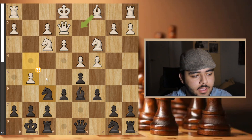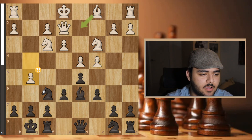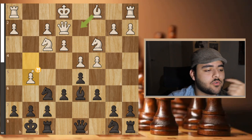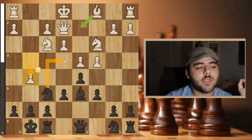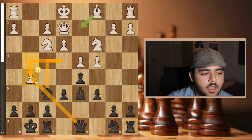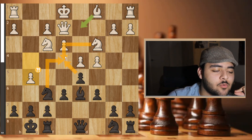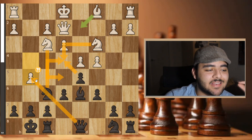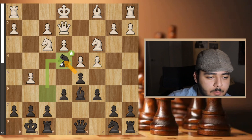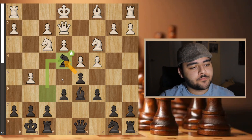After g5, I didn't want to retreat. What I saw was: g5, knight here, when he takes I take. I'm threatening the pawn with two pieces, and when he takes I go here — threatening to take his knight, and when he moves his knight I take the pawn for free. So I won't just damage my pawn structure for nothing — I'll damage it to win a pawn as well.